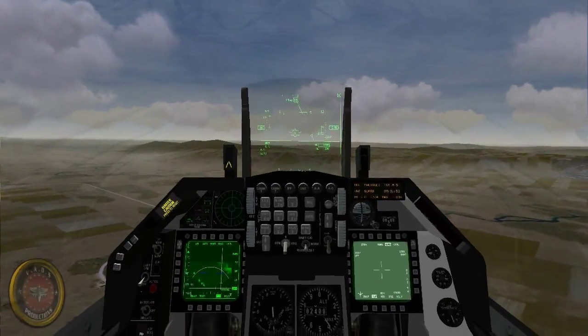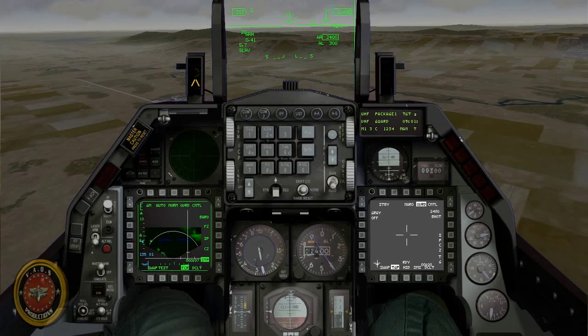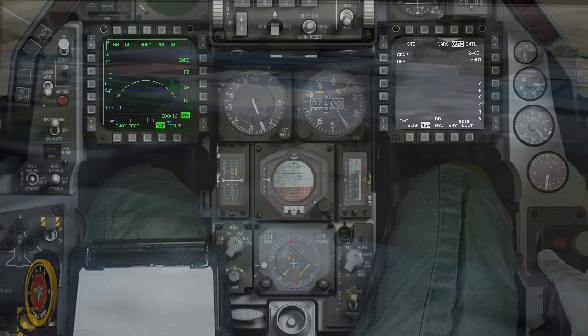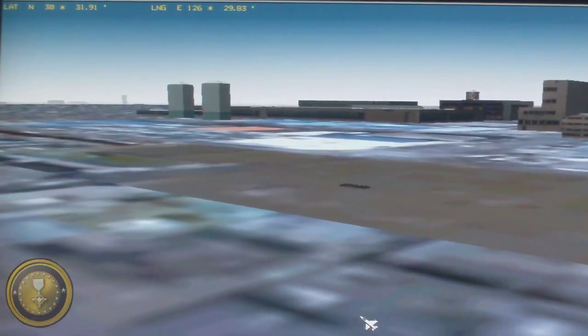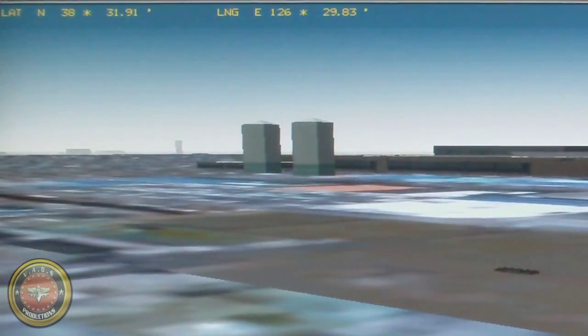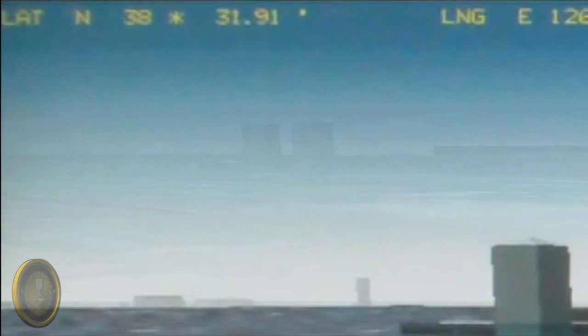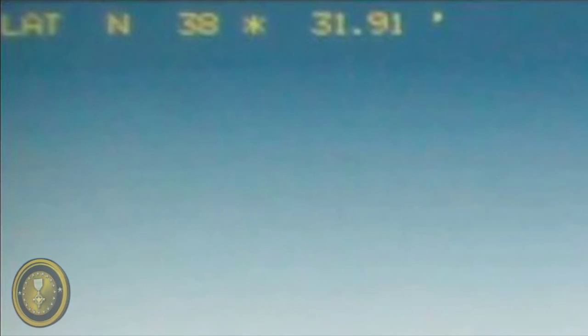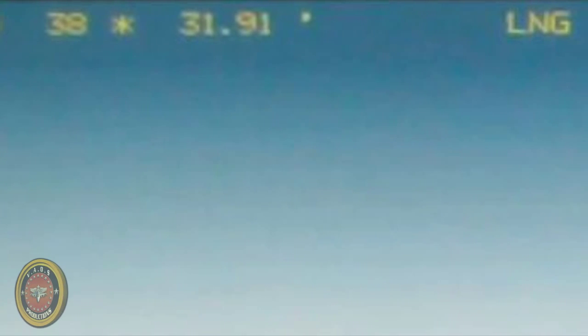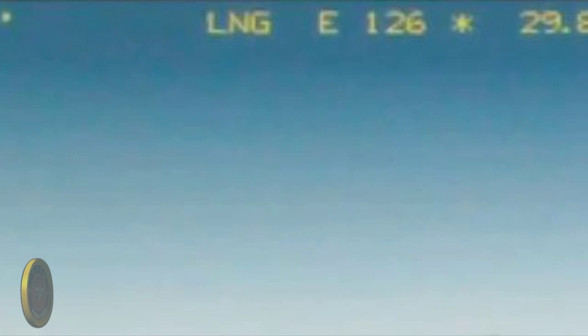Now I'm going to show you how to create a pinpoint CCRP or CCIP attack on a small target such as a SAM, an underground factory, or storage. There are two stages to accomplish this: the pre-flight and the in-flight stage. The coordinates for the underground storage are latitude north 38, 31, 91 and longitude east 126, 29, 83. On the pre-flight stage, you will select the target that you want to mark on your recon list and it will display the coordinates for that target.